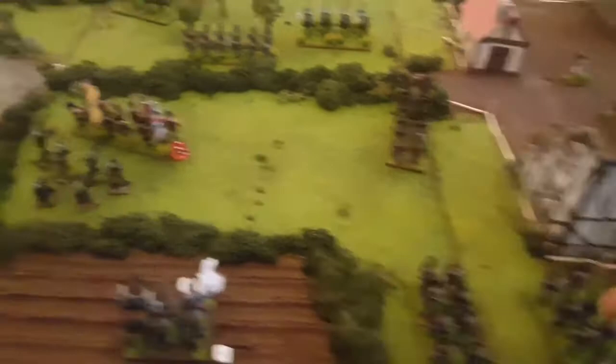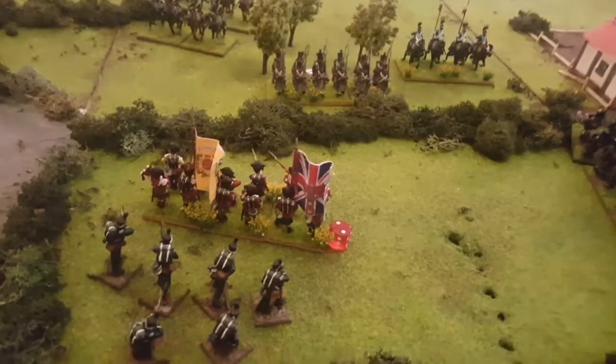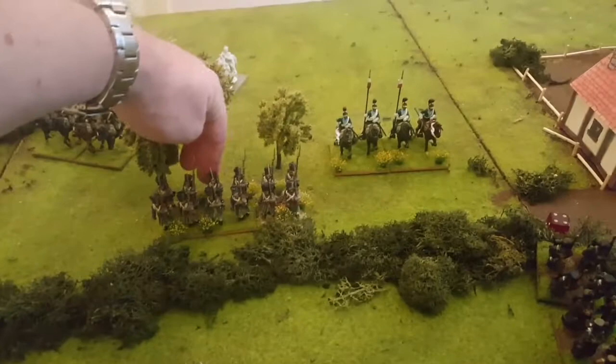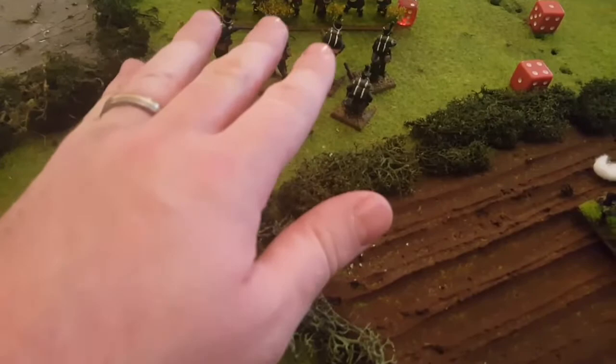The Highlanders — devils in the skirts — are going to shoot at these greycoats concealed by the bush. 2d6 roll, minus one because they're in cover. They haven't taken enough casualties for any minuses on the roll, and they haven't moved this turn — they used a forward order move last turn which meant they couldn't shoot, but this turn they can, so this will be on the superior volley. Rolled 5, minus 1 for cover is 4 — on the superior volley, a 4 is one casualty. They already had one, so they go up to two. The 95th Rifles can't fire through their own troops and are not in range of that column, so that's it for British shooting.